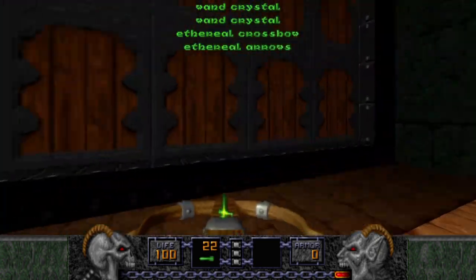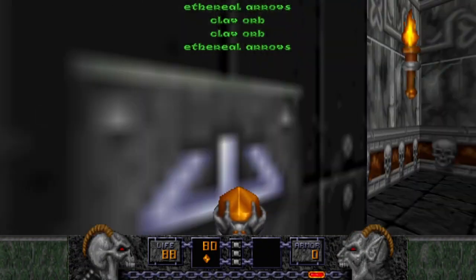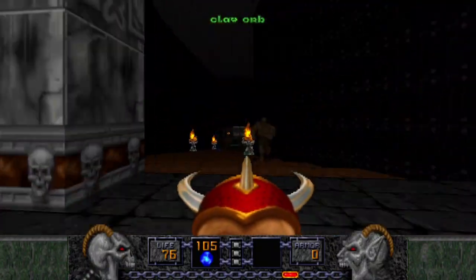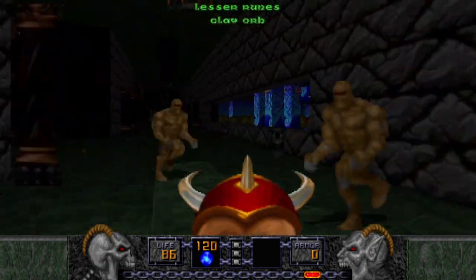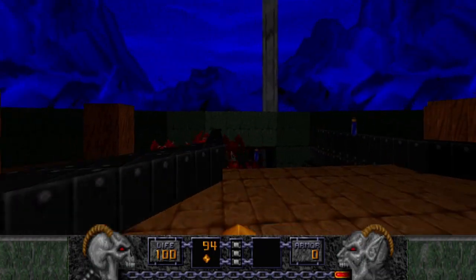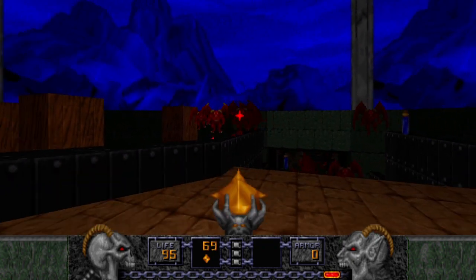Grab the crossbow and an arrow, open up the door, we're going back to our wand. Press the switch, then shoot that wall behind the Hydro Golem. You can see disciples there, we won't deal with them yet. We're going to pass through them. They're all stuck over here — this is a good spot to be stuck.